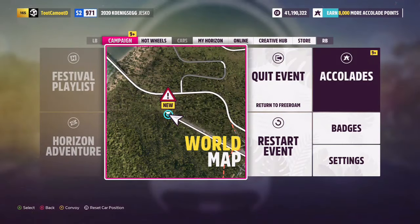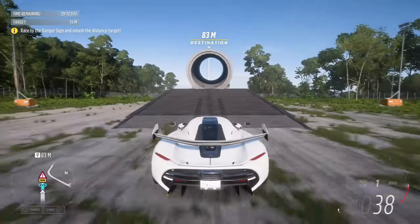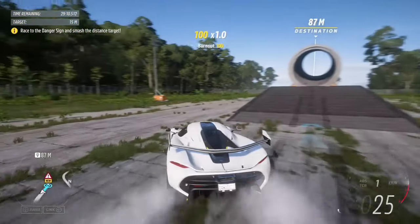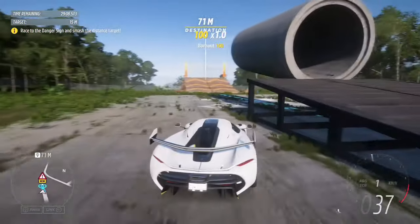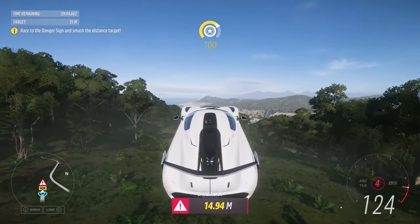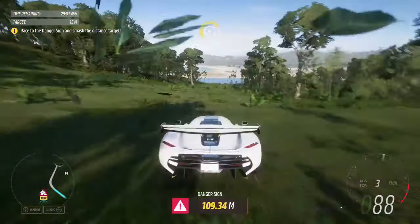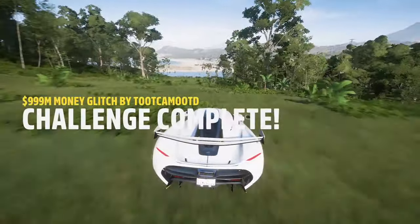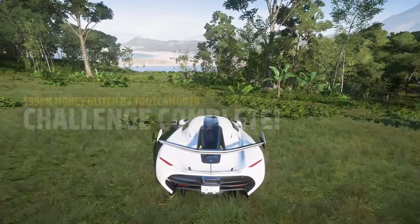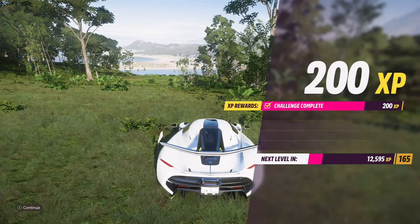Once the challenge card is about to finish, reset your car position from the pause menu. Then reverse down the ramp and speed back up the ramp that's just ahead — you want to speed off of it and get as far as you can for good results and that extra XP. After that you just want to gain the XP, and now I'm going to show you what it looks like after completing the challenge.